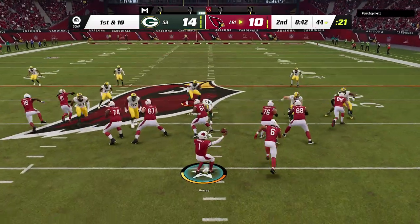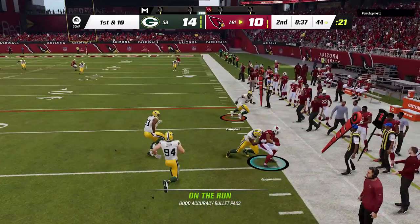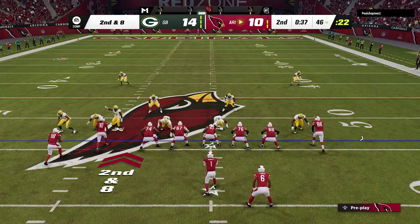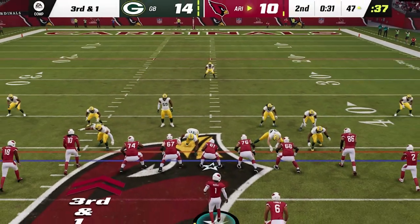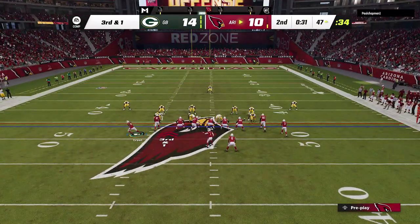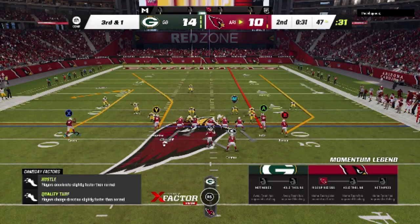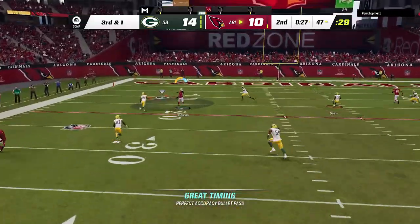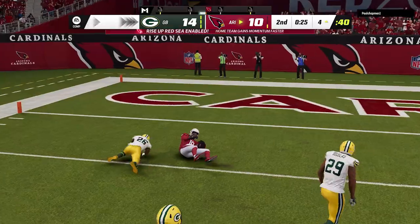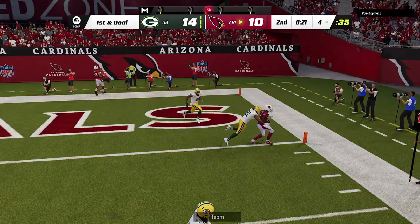On the first play, the only thing open is the check down — cover four quarters is one of the best pass defenses in the game, and that's what he's running. On the next play he switches to what looks like a cover three, so I make my cover three adjustment — I put this guy on a comeback route. You're going to see how this Y route gets open straight up the cover three seam over the top of the cornerback. I either didn't get a good enough pass or didn't time it correctly, but that's usually a touchdown. We punch it in and take the lead going into half.